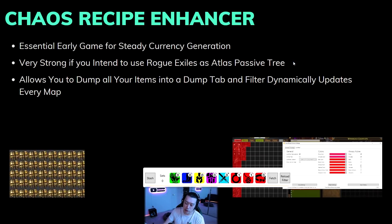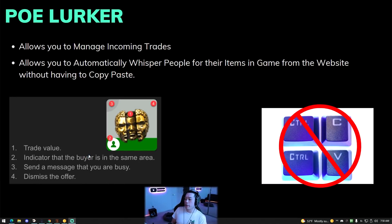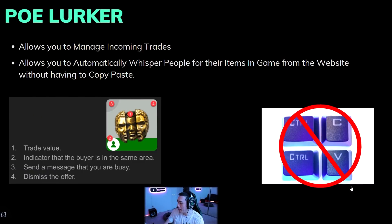Next up we have POE Lurker. POE Lurker allows you to manage incoming trades - it shows a little icon down in the bottom left by your flasks. It gives you little buttons: it tells you how much the trade is worth, it indicates if the buyer is in the same area, you can click a button to tell them you're busy in a map, and you can dismiss the offer.